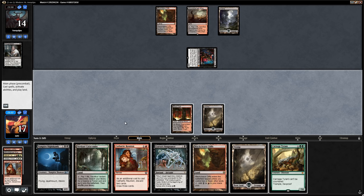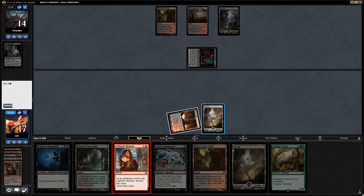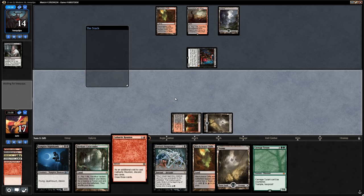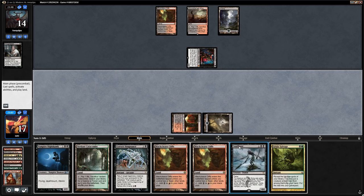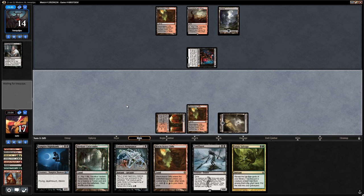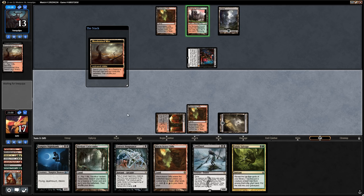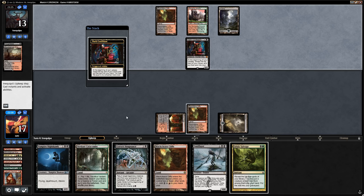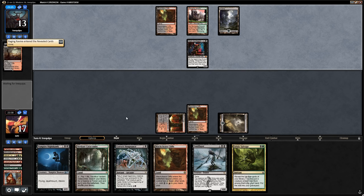Next turn the opponent is likely to tap out for Bloodbraid Elf, and then we can go for Goryo's Vengeance. For now, let's Reunion looking for Soul Flayer — discarding Swamp and Carnage Tyrant. And there's a Soul Flayer! Play Blackcleave Cliffs and say go. Next turn we can try both Goryo's Vengeance and Soul Flayer. If we go for Soul Flayer we definitely want Goryo's Vengeance first in case our opponent has removal for Gishath — then we can still exile Gishath with Soul Flayer.